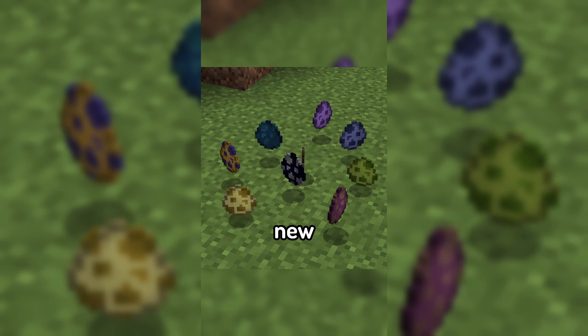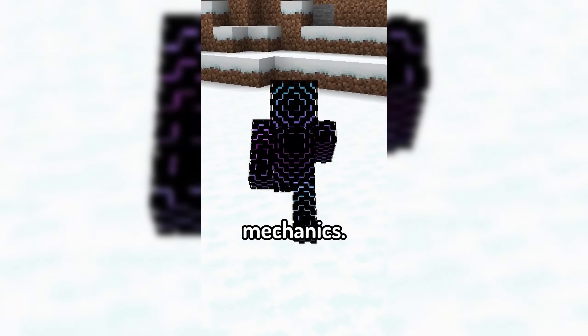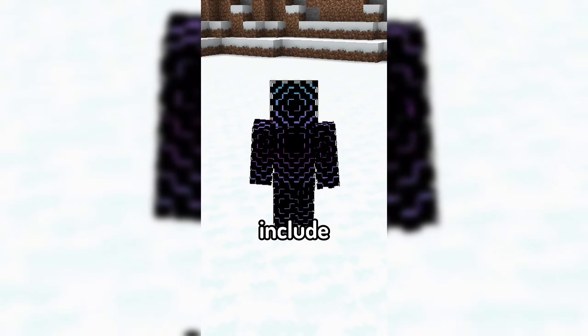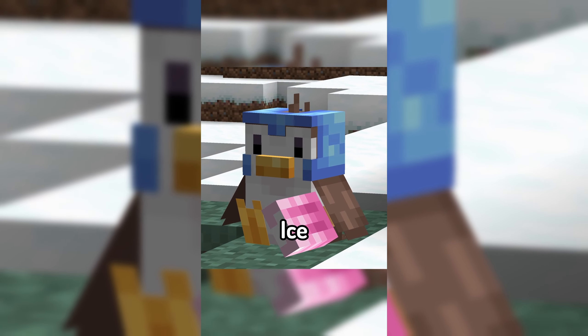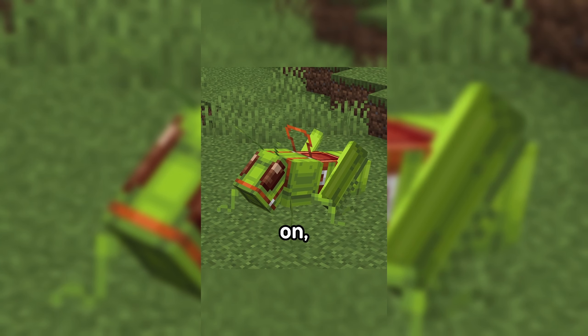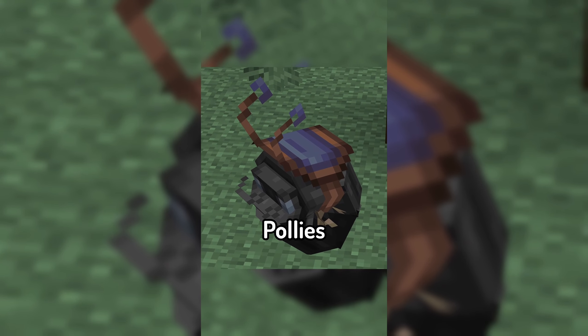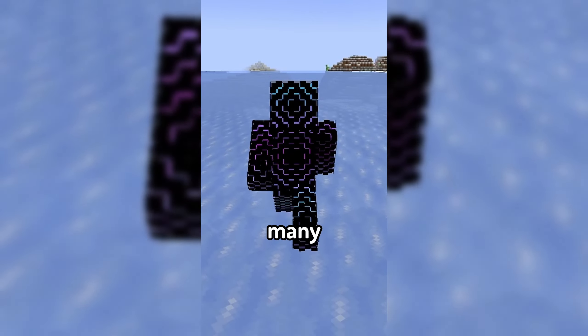The mod introduces nine new tameable creatures to be found around your world, most having their own special mechanics. Some of these include penguins that can be given an ice pop sword and fight alongside you, giant grasshoppers that you can ride around on, scarecrows that can help you in a fight, giant roly polies that can be ridden around, and many more.